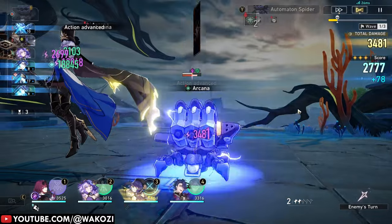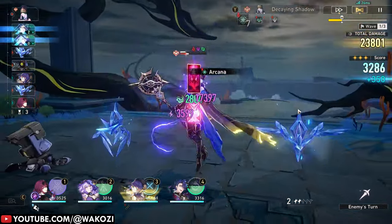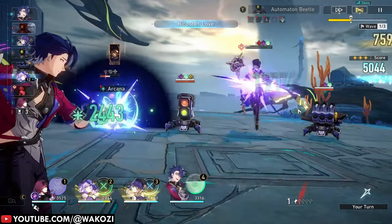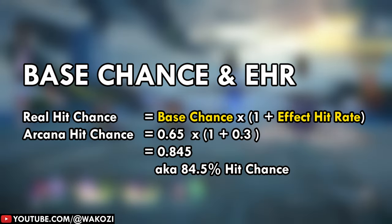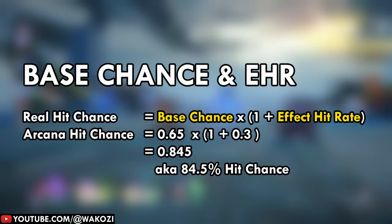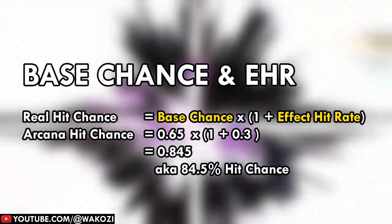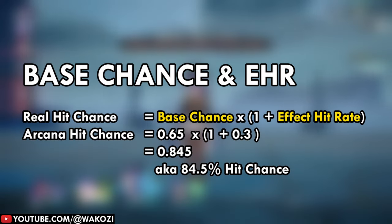Then we simply add plus one on top of our effect hit rate number. In action, we take 0.65 — which is our arcana base chance — times (1 + 0.30), where 0.30 is our effect hit rate number. We end up with an 84.5% chance to hit our opponent with the arcana ability.